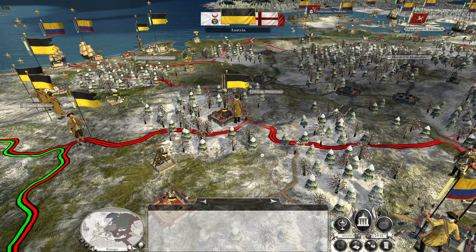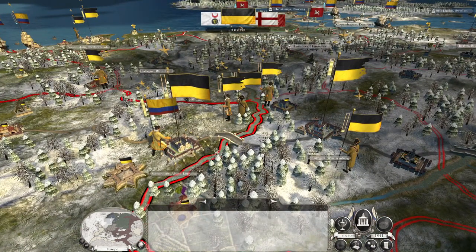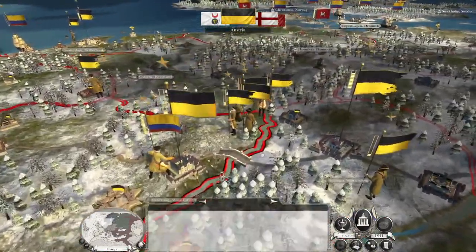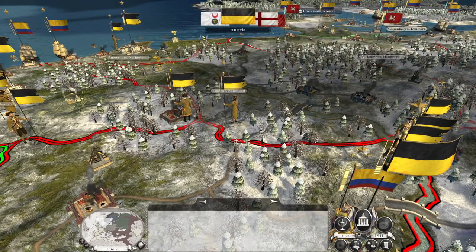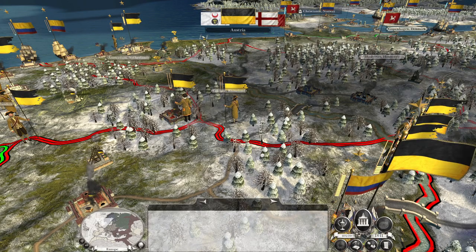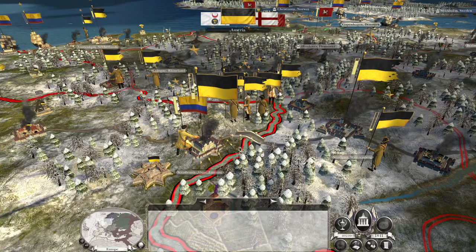My economy is really good, but I think I'm going to have to start demolishing industry in the Americas to recruit more religious agents, because we can't build religious schools in the Americas, India, or Europe. So we are going to need to recruit them in the Americas and ship them over.